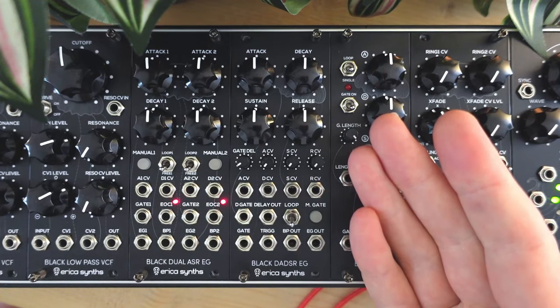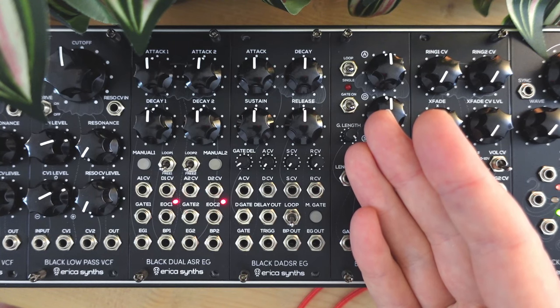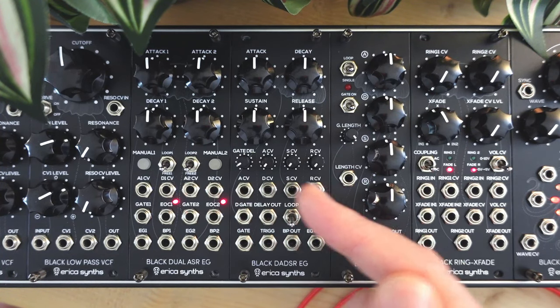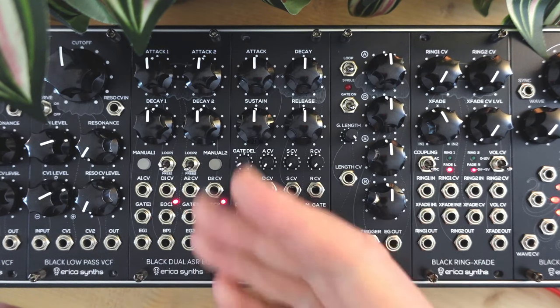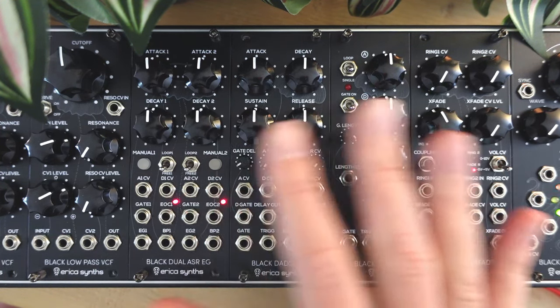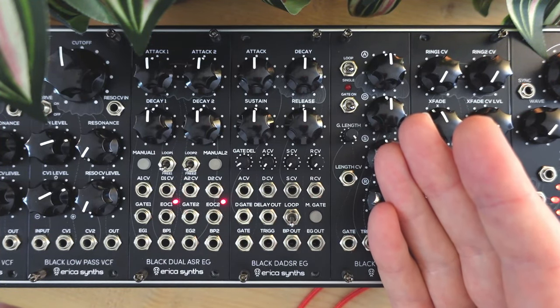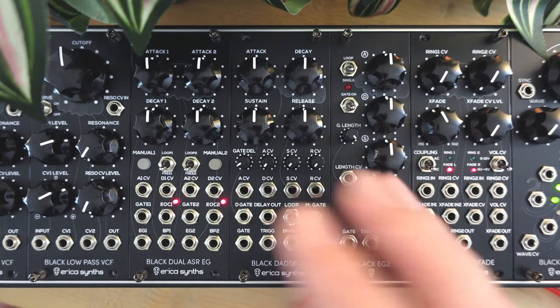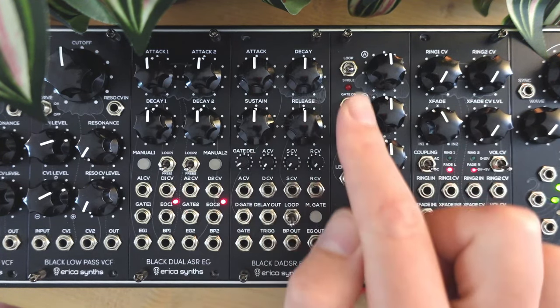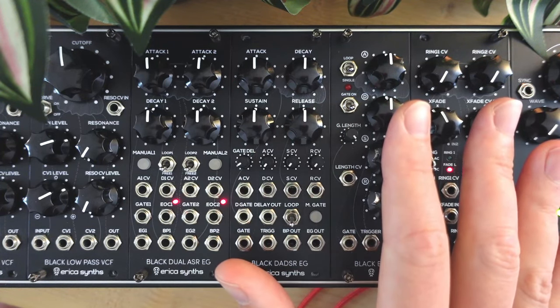The second category is a full ADSR envelope with CV control over all its stages. For this, I use the Erica Sintz Black D-ADSR. It's a full attack, decay, sustain, release envelope with CV inputs with attenuators for all four stages. A module like this is both very hands-on, as well as a fun tool to explore in more complex patches. In general, I'd say full ADSR envelopes are very attractive if you plan to use your modular with a keyboard. Having the four stages with hands-on control and CV modulation really adds depth to longer sustained sounds.